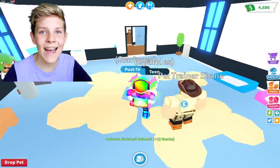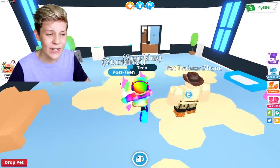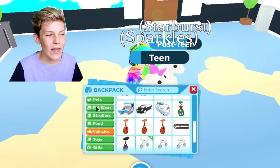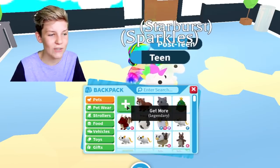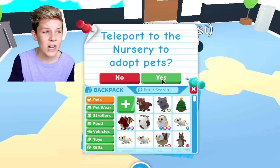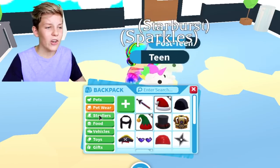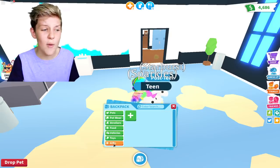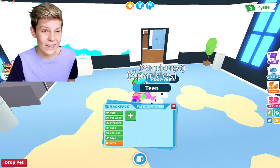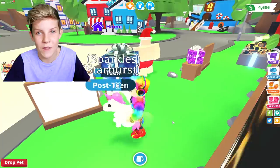The last hack is the teleportation hack, which is super simple. All you need to do is click on your backpack, then go to wherever you want to go. If you want to go to the nursery, go to pets, scroll up, click on 'get more,' and it says teleport to the nursery to adopt pets. You can also teleport to the pet shop, the baby shop, the car showroom, or gifts. Going to gifts is the one I use the most because it's right in the middle of everything.